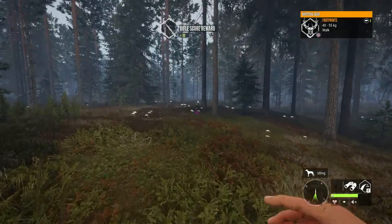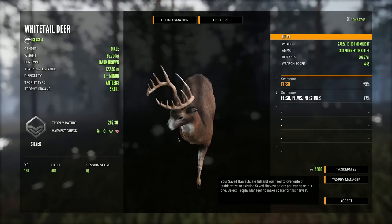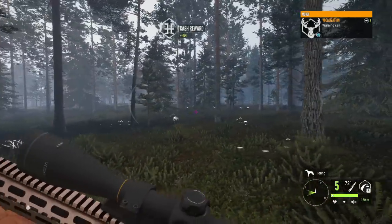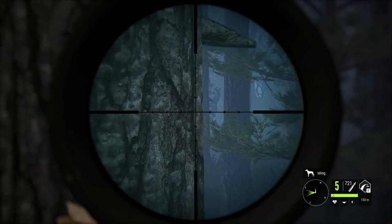There's our larger buck — let's see what he scores. It's a 207.30, and we did mess that shot up, which is a little unfortunate. Now there's an angry moose and some angry deer too. If we can find them, maybe we'll take them down, but it doesn't look like we're going to get much of a shot at this guy.